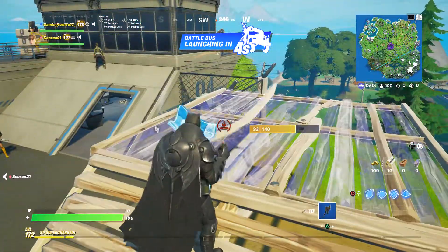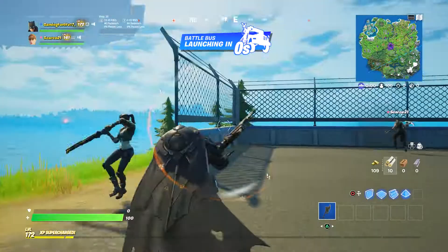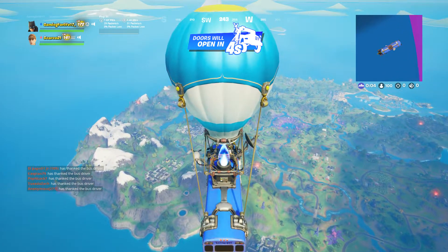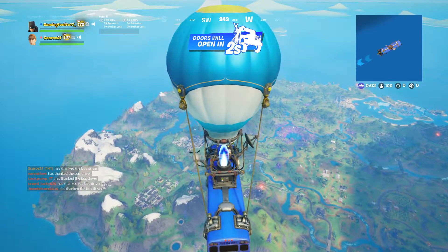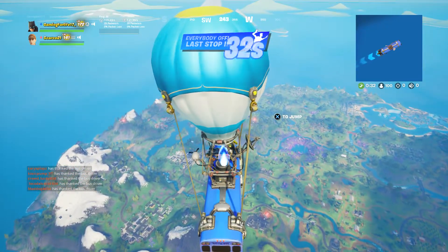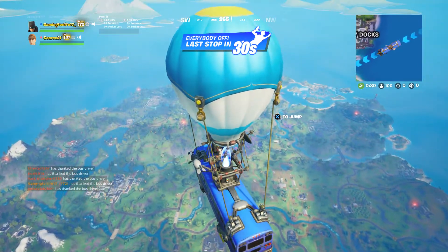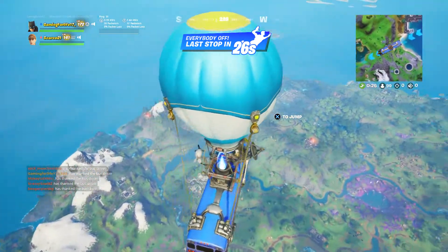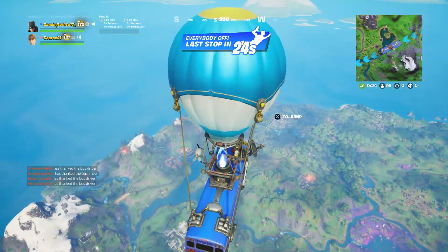I actually started loving the Sunny skin. There's only one skin in this battle pass I hate now, which is Sloane - just because of how much people are hyping it up. They're like 'oh yes there's a black queen in the battle pass.' Why can't there just be a black skin? Why can't it just be a queen?